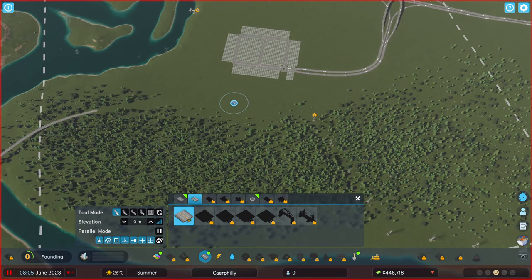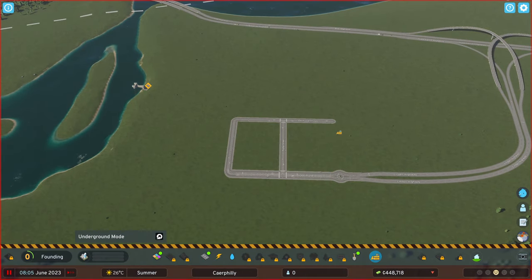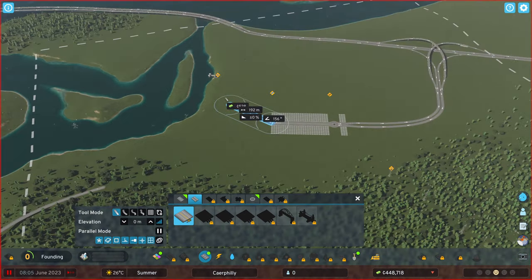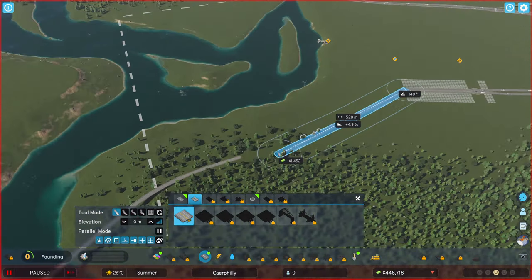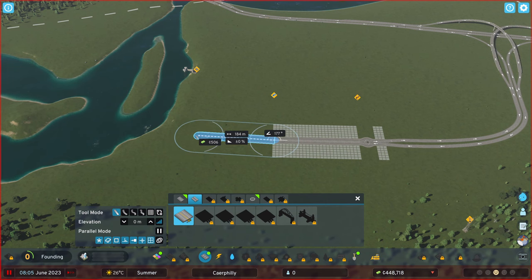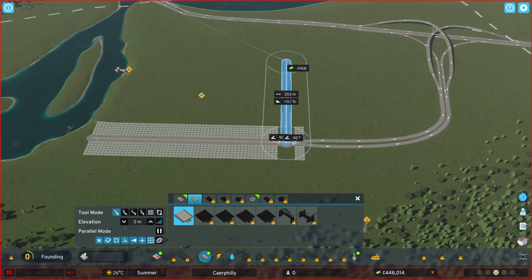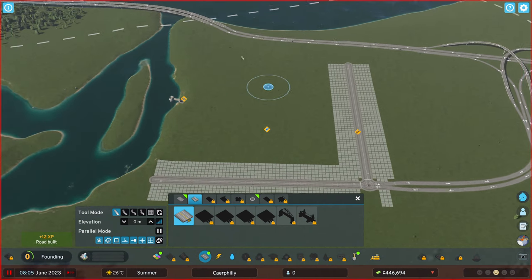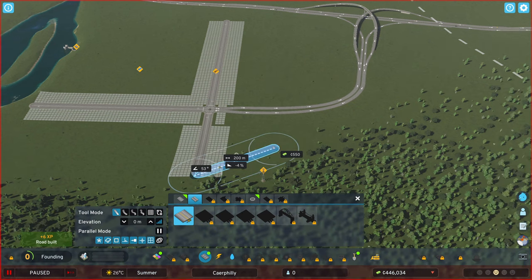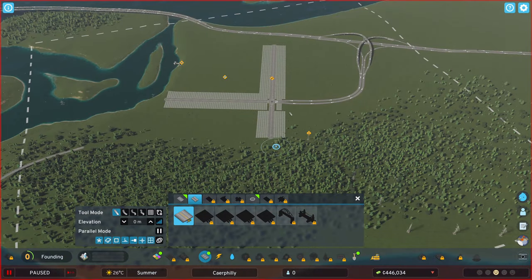I'm going to now set up some roads. We've got this road set up already but I'm not sure I like how square it is — I'll quickly delete it. I want to set up more of a main road system. I've got this one here, and I'll bring out a road in this direction coming up close to the highway. This is where a lot of my residential is going to be, and I'll have industrial over this side.